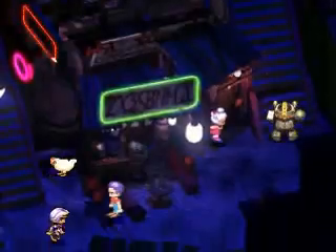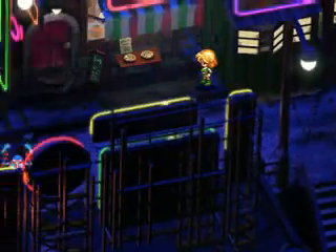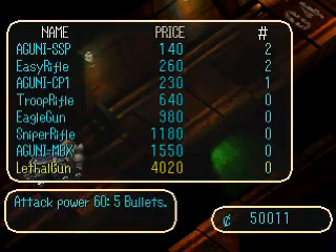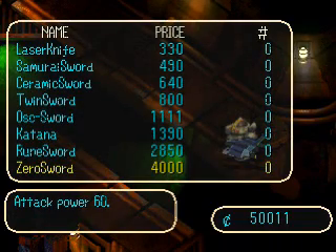Alright, this time we want to hang on to 20,000, which we should be able to easily. We just need to get some weapons — weapons and then maybe some items. This guy sells some guns. We might be checking him out, but we want some zero swords.